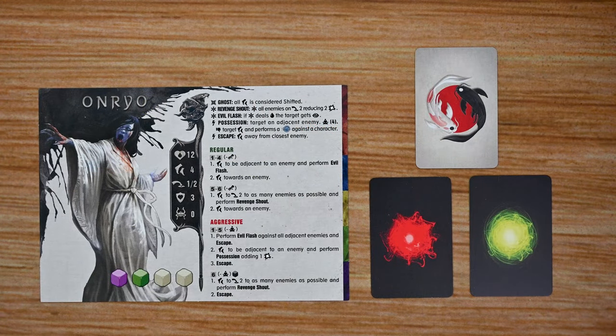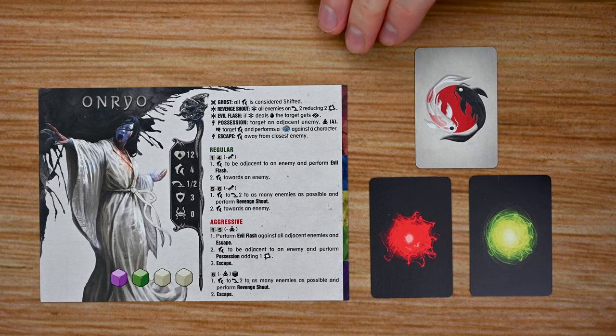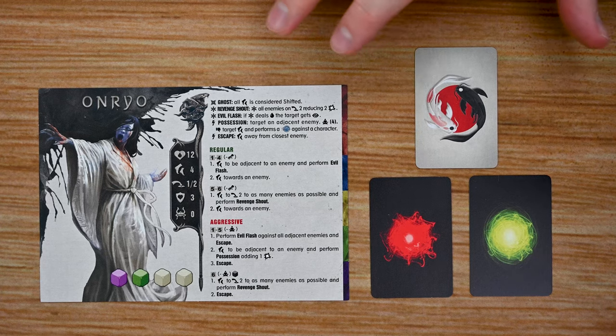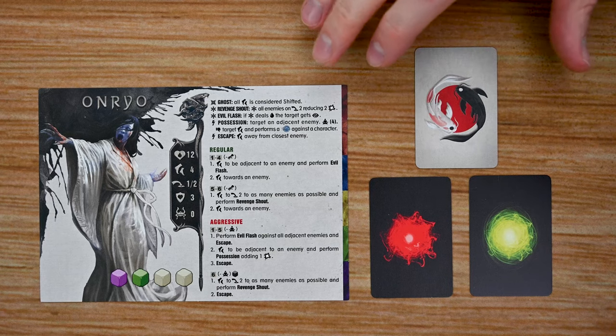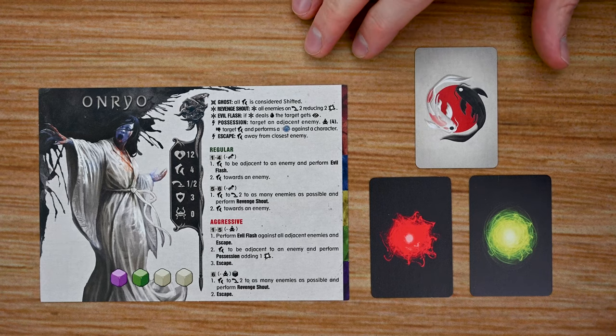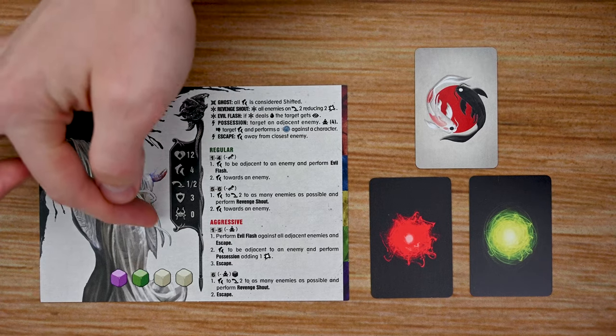There are three different types of enemy groups: regular enemies, mid-level enemies, and boss-level enemies. Regular enemies mostly show up during the exploration phase on individual maps, while during the adventure phase enemy types are placed on the board and the scenario card outlines how they work.